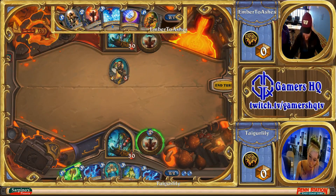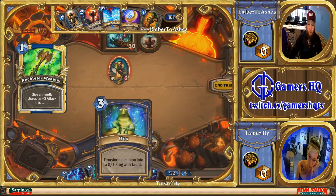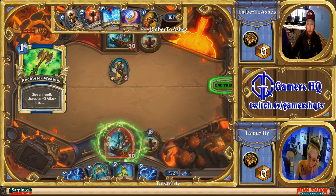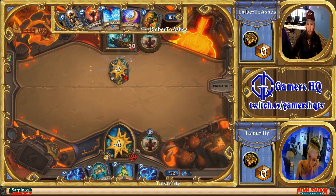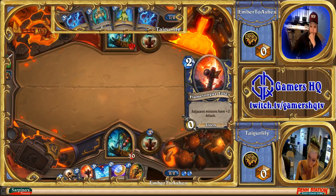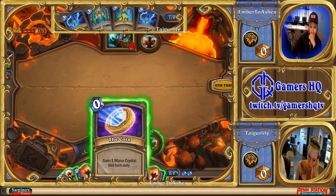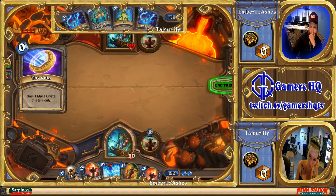Now we're jumping into this next match: Ember to Ashes versus Tiger Lily, a Shaman mirror. Ember's dropping a Tunnel Trogg, which is definitely the aggro-type Shaman. And Tiger Lily, in response, goes with a Rockbiter to the Tunnel Trogg.